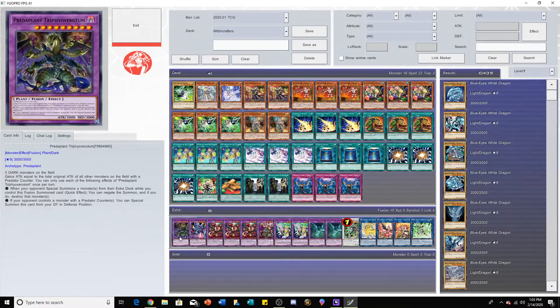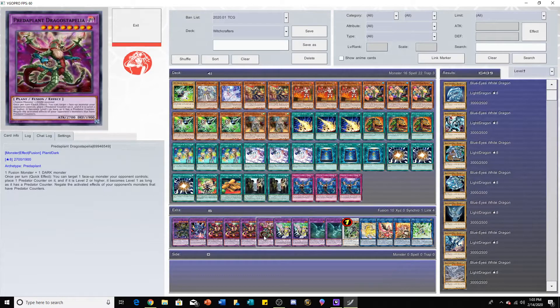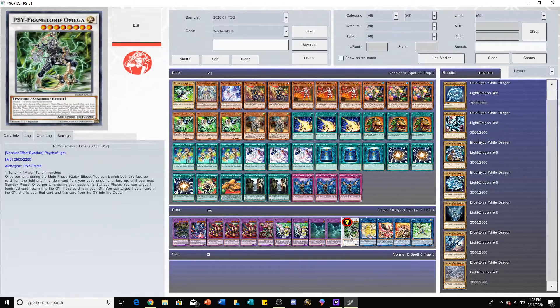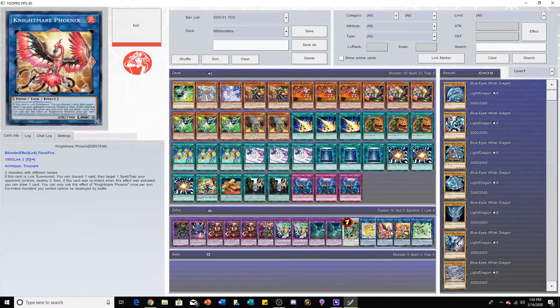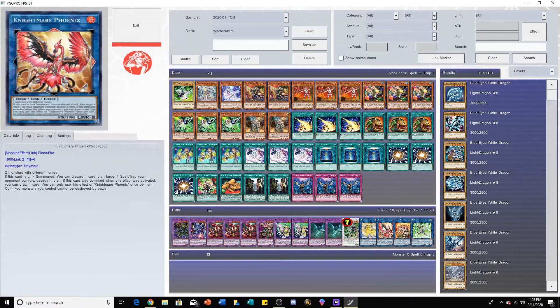Onto the extra deck — we're playing a bunch of Super Poly targets. We have one Trishula, Phantasm of the Ice Barrier — very difficult to say — one Salamangreat Violet Chimera, three Starving Venom Fusion Dragon, one Paleo Dragoste with two Predaplant Dragostapelia. I think this is actually a pretty good side deck or instant fusion target. We also have two Mudragon of the Swamp, one Cypher and Lord Omega, one Nightmare Unicorn, one Phoenix, one Shahita, and one Cypher and Lord Lambda.